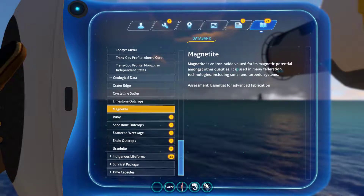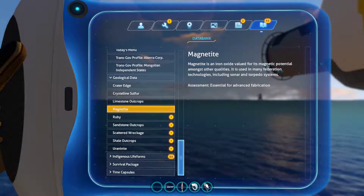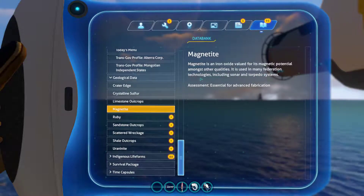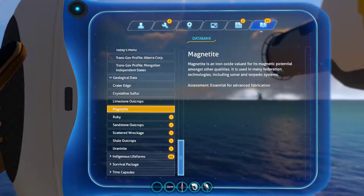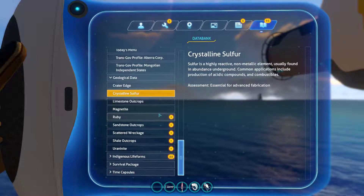Magnetite is iron oxide, valued for its magnetic potential — that's why it's called magnetite. It is used in many technologies including sonar and torpedo systems. Assessment: essential for all advanced fabrication.